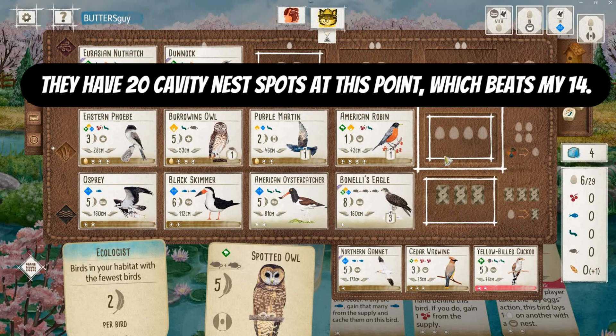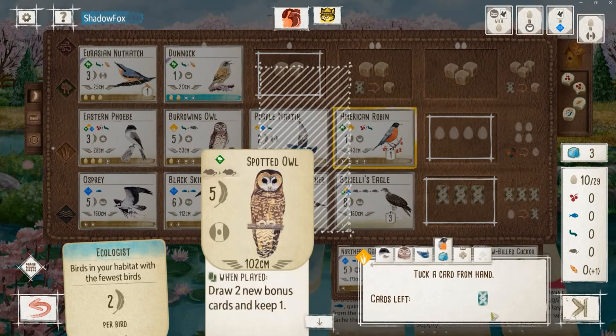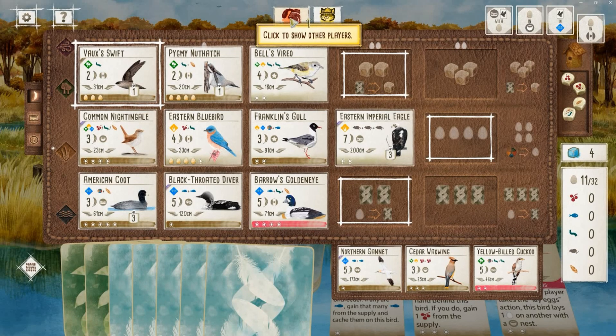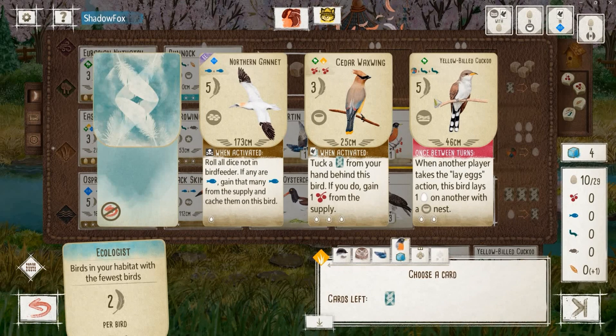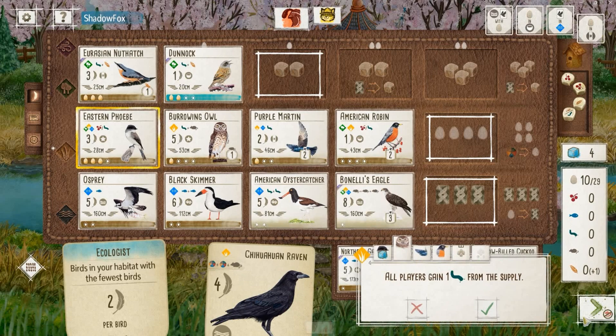They just need to spam eggs and get those eggs in the nest. We're just going to lay eggs and fill up our cavity nests as best we can. I think about the Yellow-Billed Cuckoo — I feel like my opponent might want to grab that and play it to further shade points off my grasslands. But I look and they have zero food, so I decide to pass on denying the cuckoo and just keep digging into the deck.